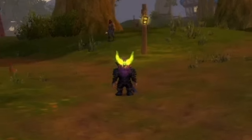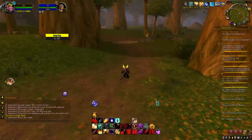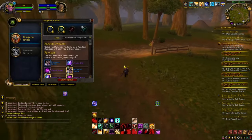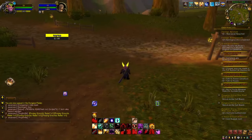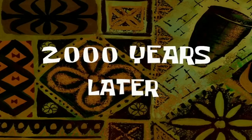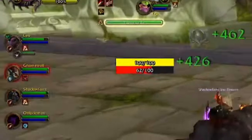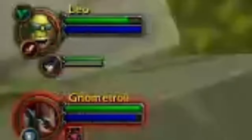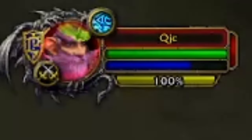Ladies and gentlemen, allow me to introduce possibly the greatest healing build that has ever graced Ascension — okay, maybe I'm exaggerating. It's not only great heals but also great DPS, making it one of the best hybrids around. After waiting forever for a dungeon queue, we finally get in. The team is Leo, No Troll, Shadow Fang, Only Demon, and yours truly.